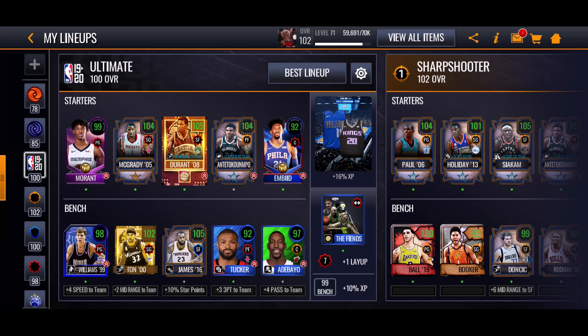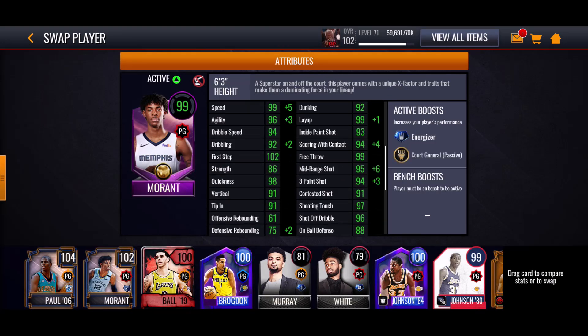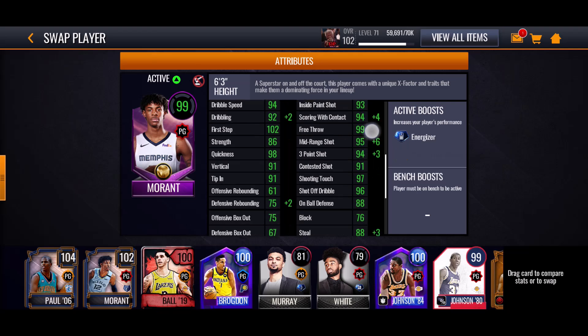So we did kind of build a lineup here. I played two games already because I wanted to experiment with some stuff. At point guard right here, we got Ja Morant because we need the two superstars. I already maxed him out before, so his speed is really good. He's pretty nice.